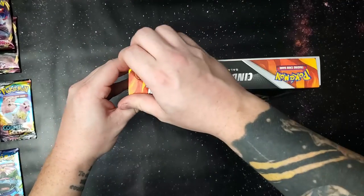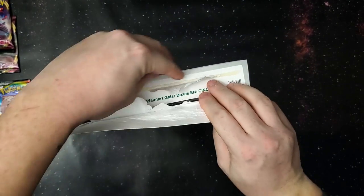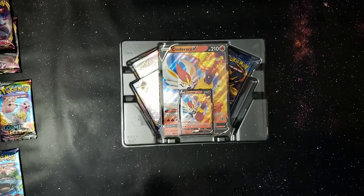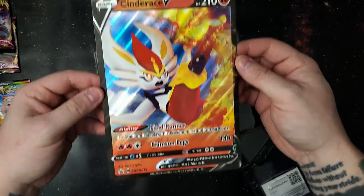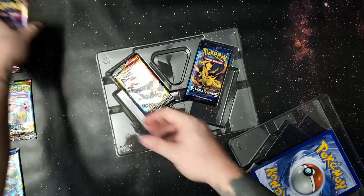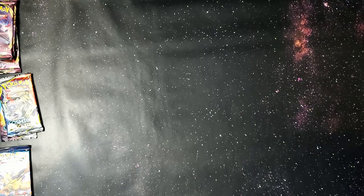Going ahead and getting into the Cinderace V. Now I've heard this name pronounced a couple of different ways — Cinderous, Cinderace. So let me know in the comments down below if I'm pronouncing it correctly or completely wrong. So Jumbo card for you right there, two Sword and Shields, Cosmic Eclipse and an Evolutions. A decent pack selection. Now let's move to the close-up.